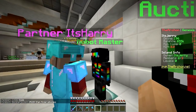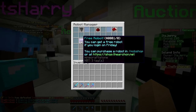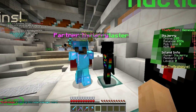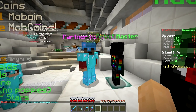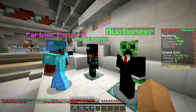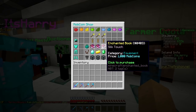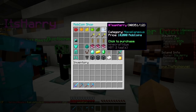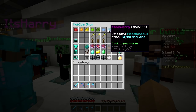They also have a new completely custom robot system, which is different from before. The robots help you - you've seen us use them in a previous video. You just place them and they start mining for you or killing mobs for you. The auctioneer seems to be the same. The mob coin shop seems to be the same - make sure to get a Team Jerry or Team Harry item for 10,000 mob coins.